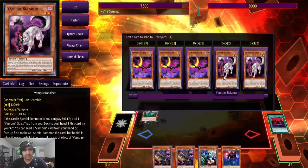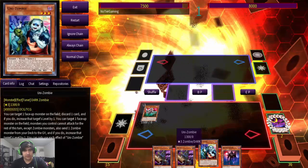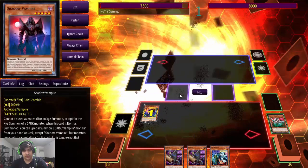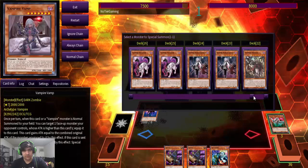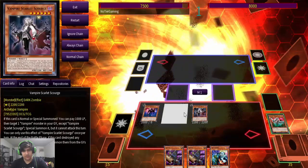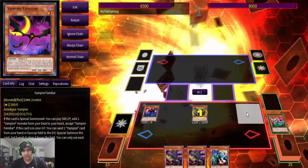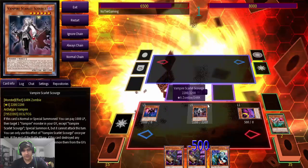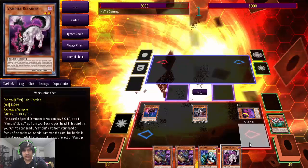Sending Vampire Familiar, then we're going to want to normal summon the Shadow Vampire, using Shadow Vampire's effect to special summon Vampire Starlet Sturge. Use Starlet Sturge's effect to special summon Familiar here. Use Familiar's effect to grab Retainer.